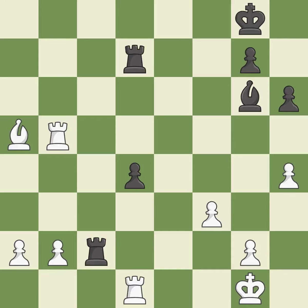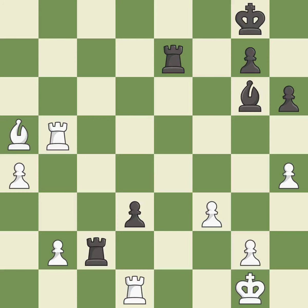This stops the opponent from being able to take an open file with a rook — it is good. This pushes a passed pawn. This threatens to take an open file with a rook — it is best. The game is still close to even, but white lost their winning advantage — it is a mistake. The rook is now on an open file, which helps control squares across the board. This is the only move that works. This took advantage of a bad move and black is no longer in a losing position.